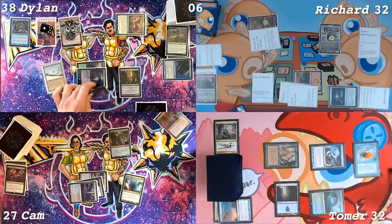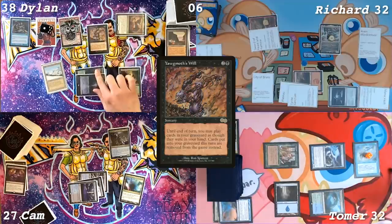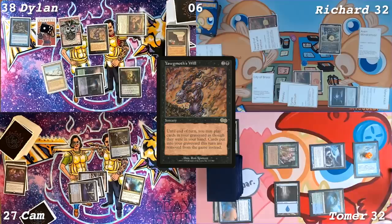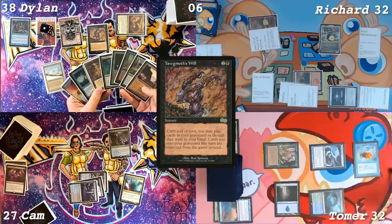I'll tap Gemstone Mine for black, removing the last counter and sacrificing it. I'll cast Yawgmoth's Will. I was feeling so big brain when I made this play — I made sure the Gemstone Mine would crack to cast Yawgmoth's Will so I could get it again. Kind of a value Yag. What's in your graveyard? I have a Demonic Tutor, but I'm really just trying to get some of those elves back.